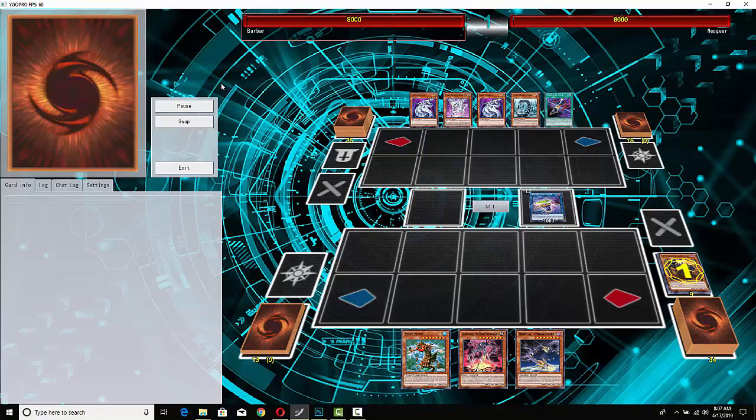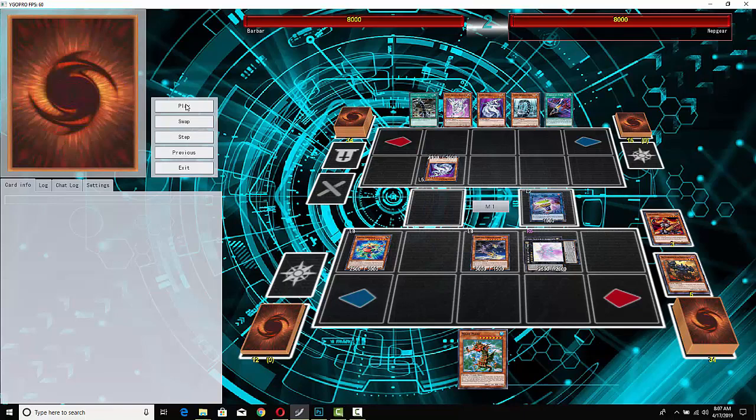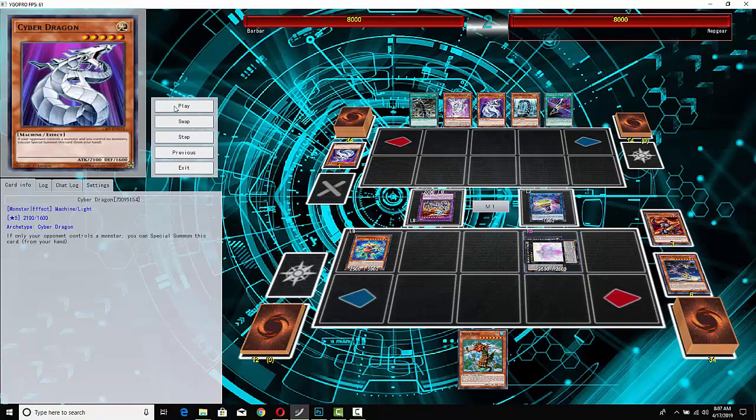He goes for Underclock Taker, then summons Seer to bring back Dante, goes for Beatrice after summoning Highlander and Block Dragon — not a bad field. But against Cyber Dragons it's not that good, because Cyber Dragons have always had the contact fuse, and it's particularly good against decks that run machine monsters. Hydralander just gets rid of that, and he also has the ability to simply contact with another Cyber Dragon to get rid of Underclock Taker. His opponent's gonna Farfa.